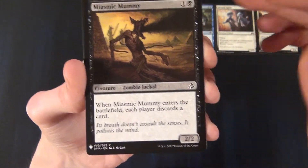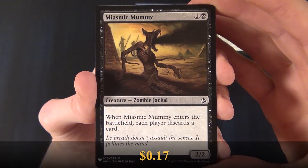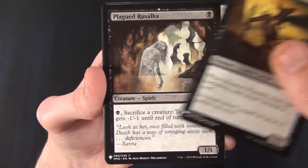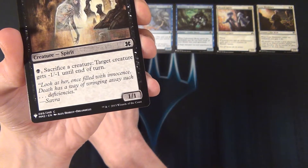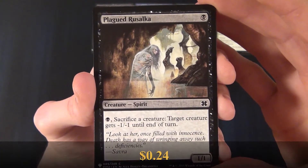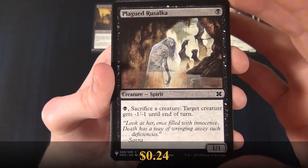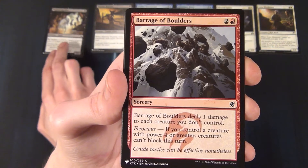And then we have a black common, Miasmic Mummy, a Zombie Jackal. And we have another black common, Plagued Rusalka — a common spirit creature.